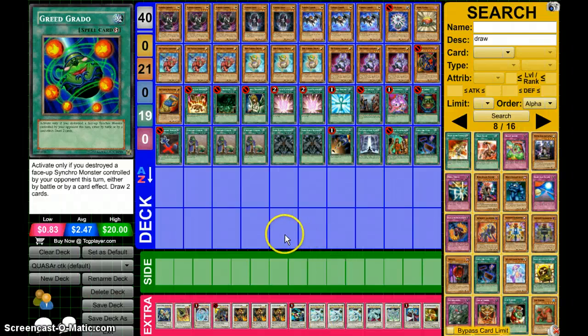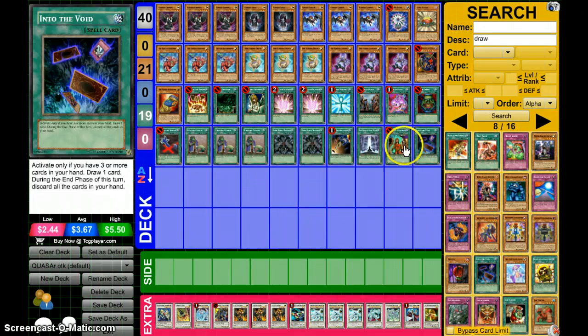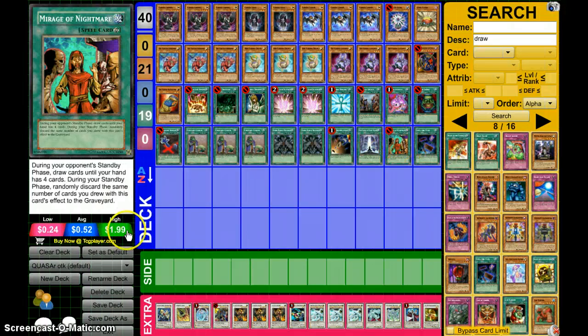Hey, what's up YouTube? It's Benson here from Team Zero Maximum. I'm going to do a Fabled Chrysler deck profile capable of three Chryslers first turn. This is not going to be in the unlimited format. I'm not going to bypass card limit because it's pretty cheap — it's too easy. But with this build, it actually takes some skill.